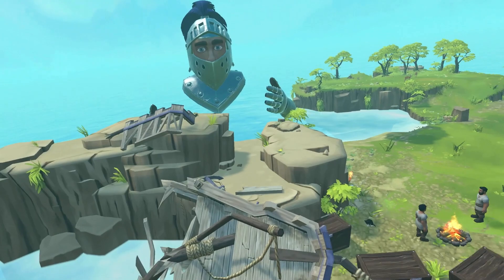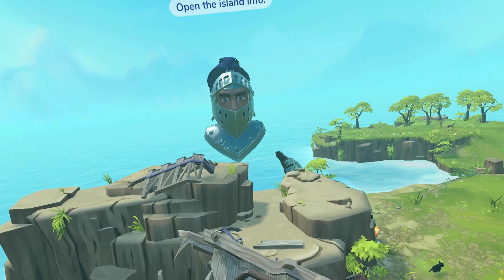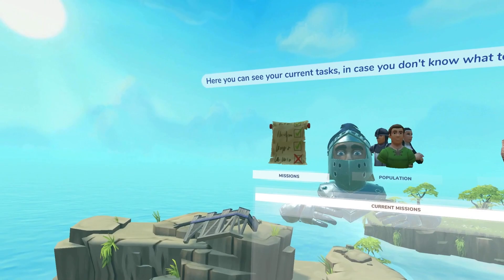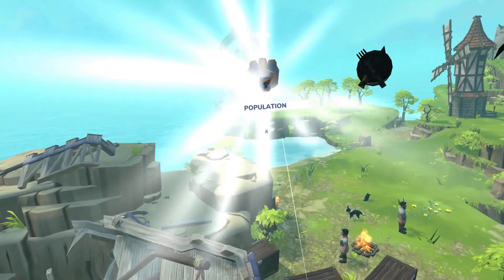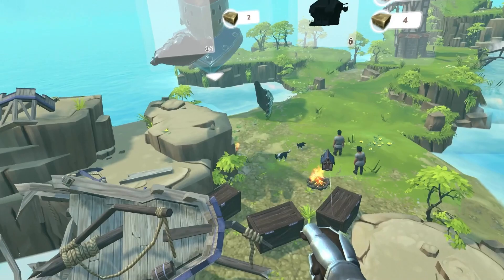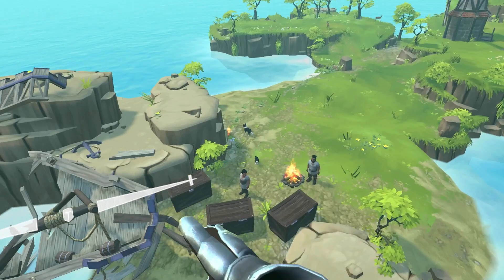We got a lot of information here. Open the overview to show all relevant information about the current island. Here you can see your current tasks in case you don't know what to do next. The island info also provides an overview of your population. Grab the building and drag it to a place on the ground with enough space.